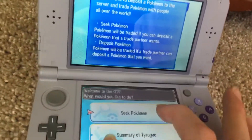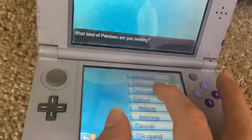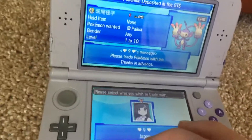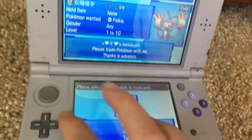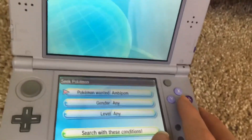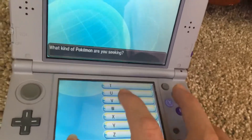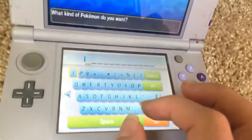Now you can go to Seek Pokémon and find any of them that you want. They're in alphabetical order. They only have one of that one, so you can switch. Seek Pokémon again — that's all in alphabetical order. The ones you have you can look up, and the other ones you don't have as well.